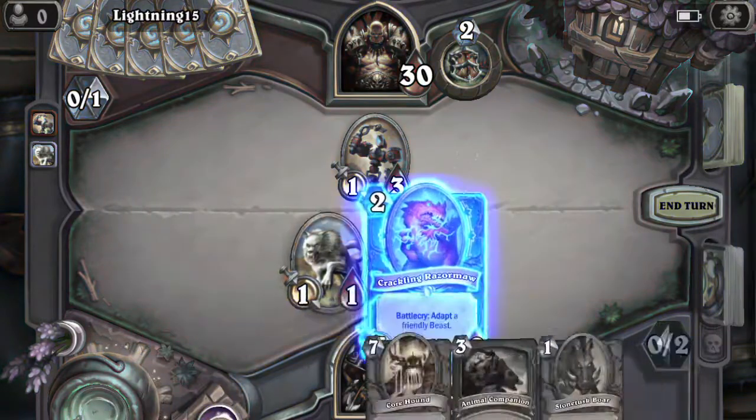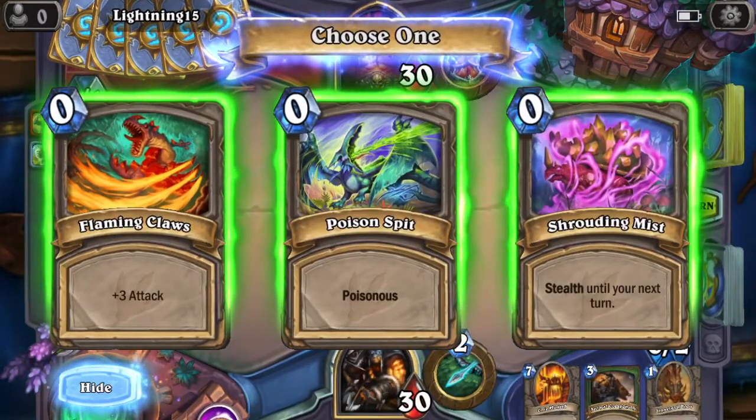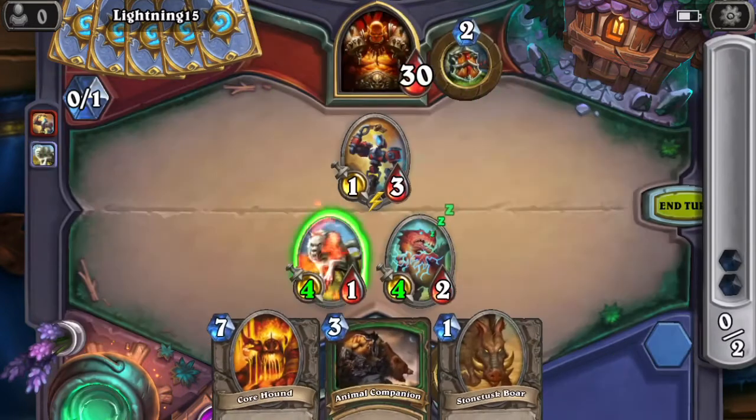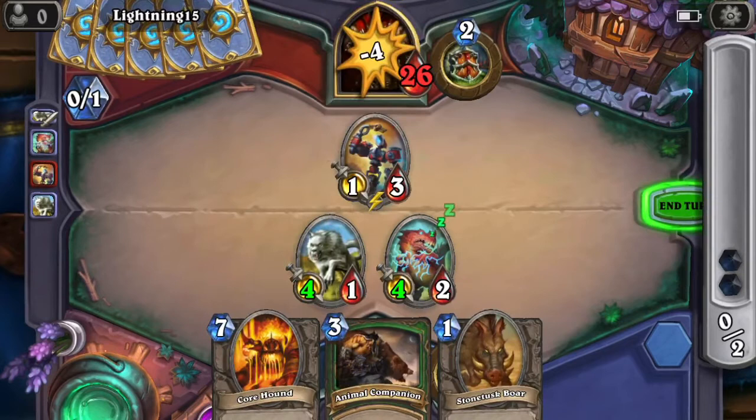Let's see. I'll do something for this guy — plus three attack, poisonous, or stealth. I'll do plus three attack. Get off one good hit first before he dies.